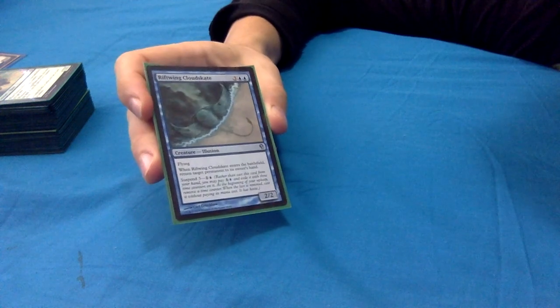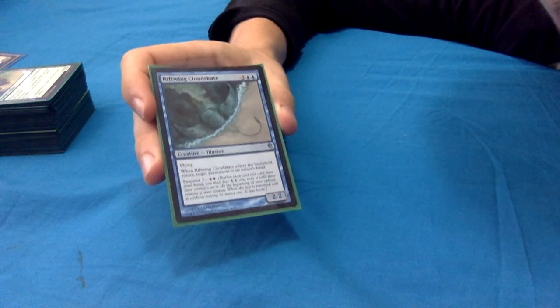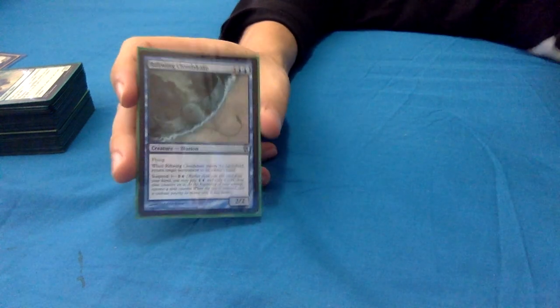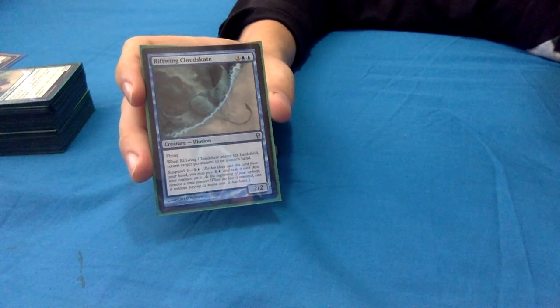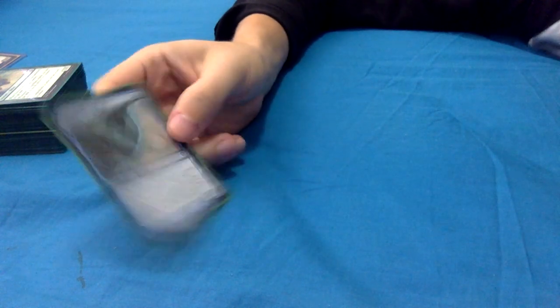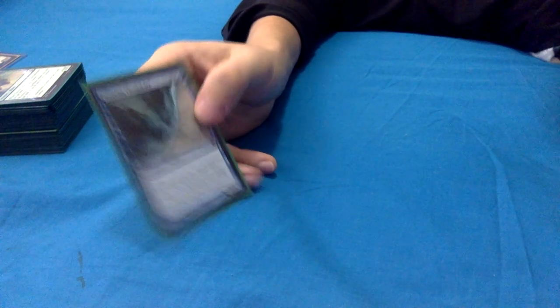Riftwing Cloudskate also has a nice alternate cost: suspend 3 for 1 blue mana. So if you get this early you can pay just 1 blue, and then you've got 3 turns to try and get Yarok out as well - a nice alternate way of using it.